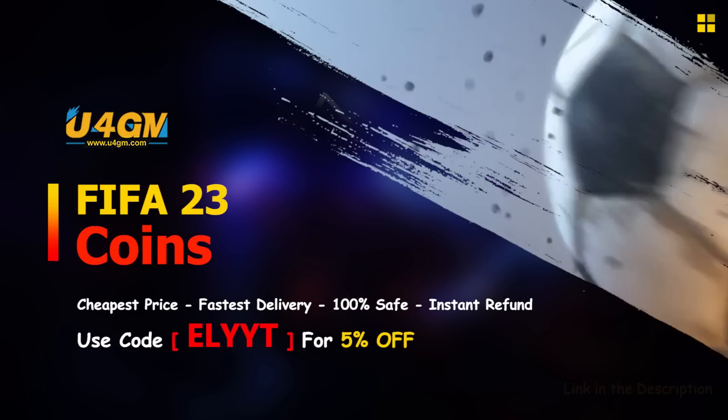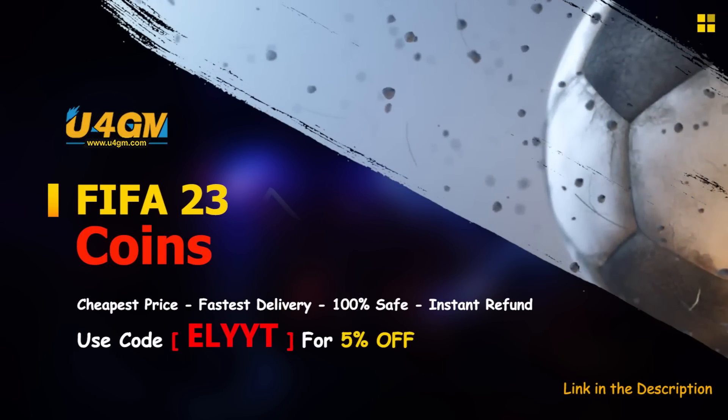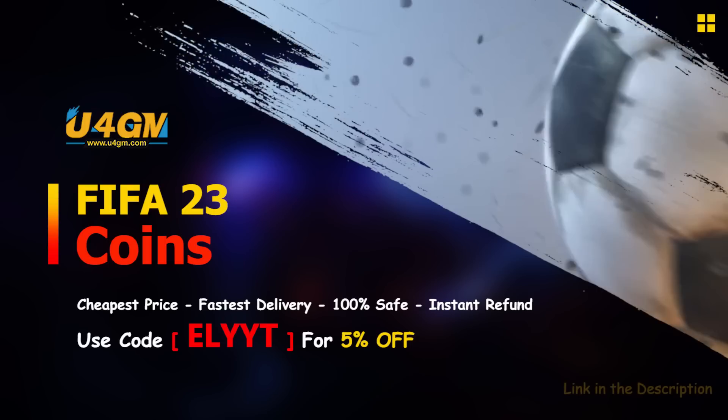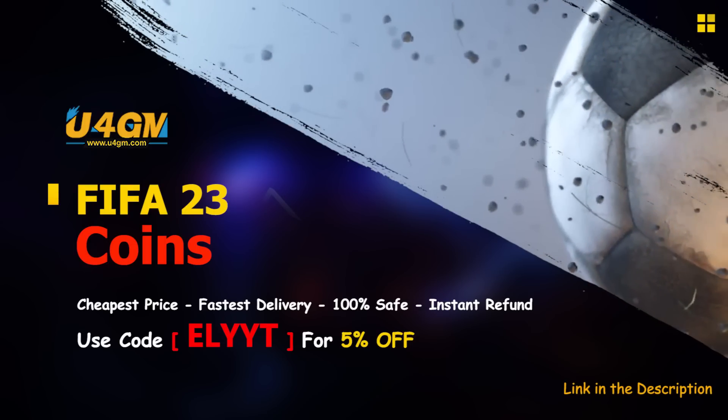If you're looking for a place to buy or sell your FIFA 23 Ultimate Team coins, check out u4gm.com as a reliable place to do so, and use code ELYT for 5% off at checkout.